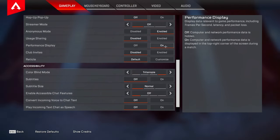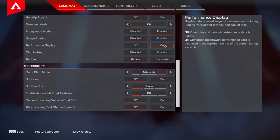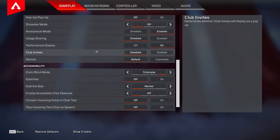Usage sharing I have mine set to disabled. Performance display you want to have this set to on so that you can see your FPS and ping at all times. Club events I have this set to disabled because I'm already in a club and I don't need more unnecessary invites — however if you are looking for a club or want to join one, keep that enabled.